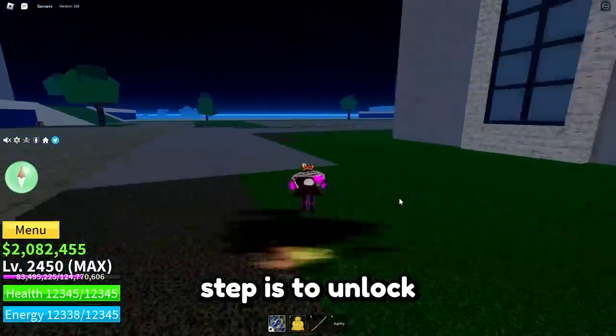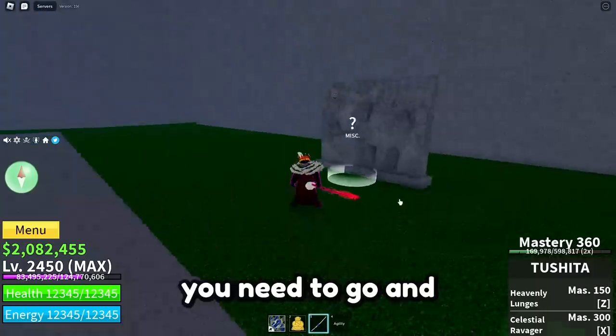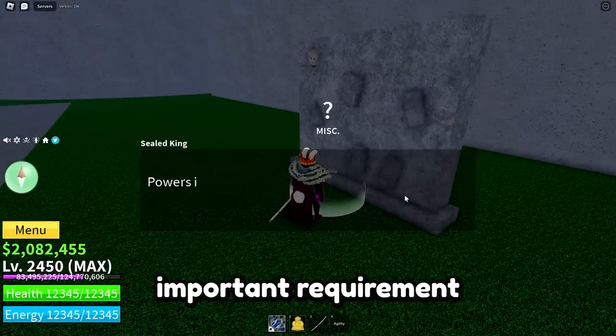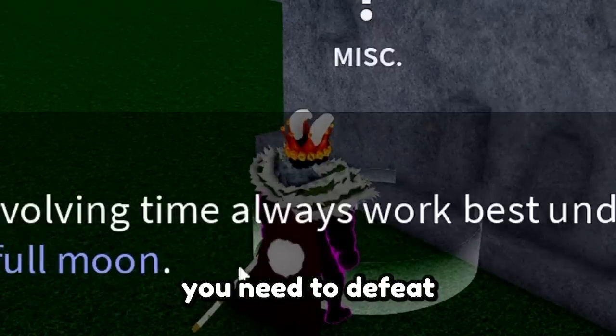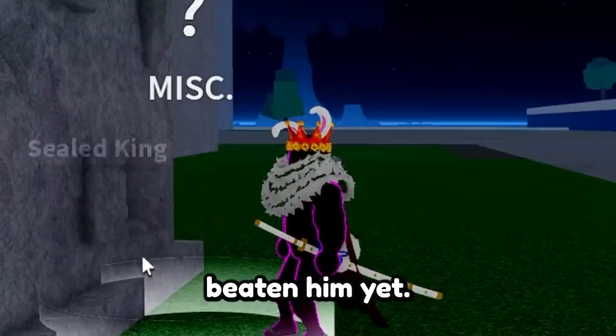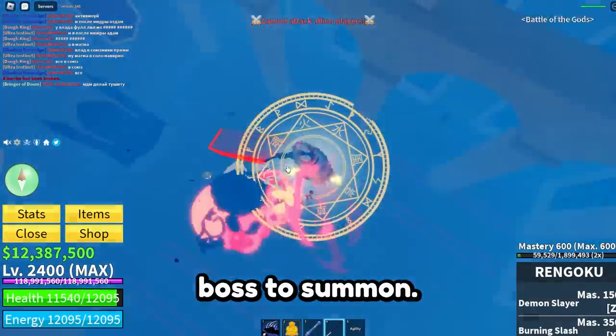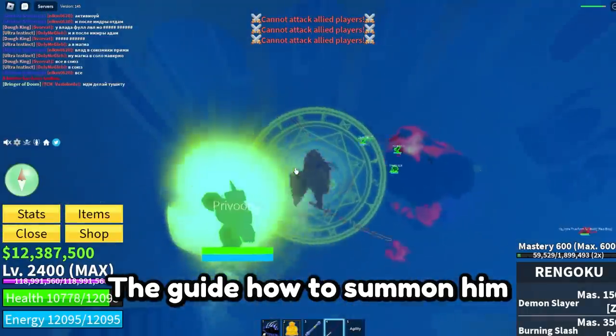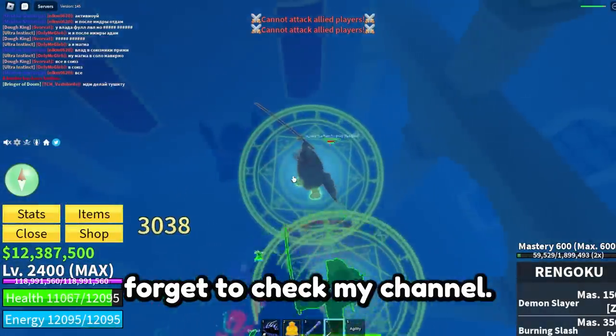The first step is to unlock the Temple of Time. To do that, you need to talk to the monument behind the castle on the sea. The most important requirement is you need to defeat one Time Indra boss. If you haven't beaten them yet, this is a very hard boss to summon, so I already made a guide on how to summon him — don't forget to check my channel.